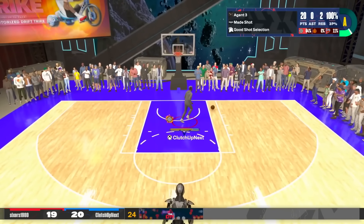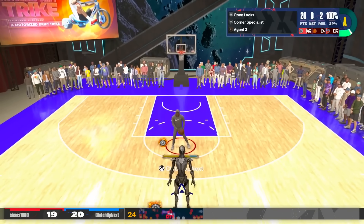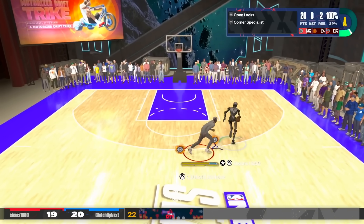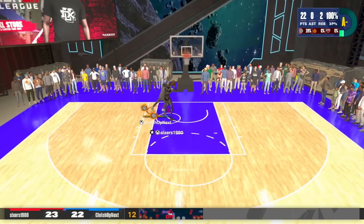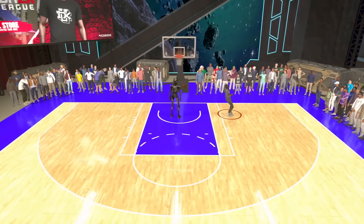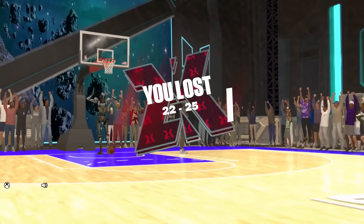We cannot give up a three-pointer. We got to play him as high as we possibly can. If he somehow greens in my face, I might have to delete the game forever. Take your two like you always do, buddy. I know this kid's scared to shoot. I can't do shit — he's six feet tall. That's some bogus ass shit.